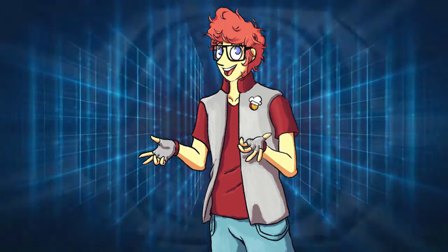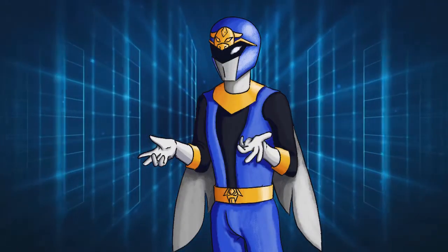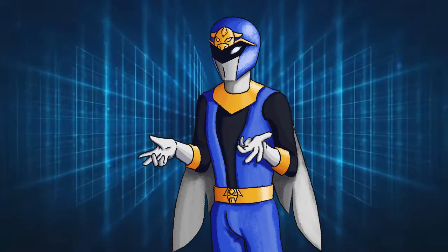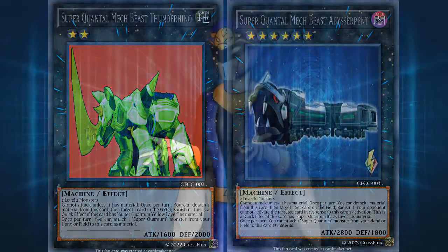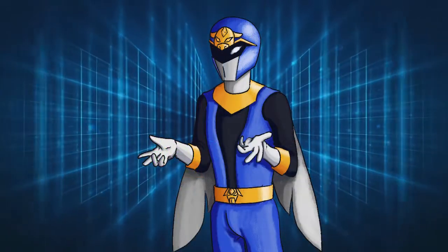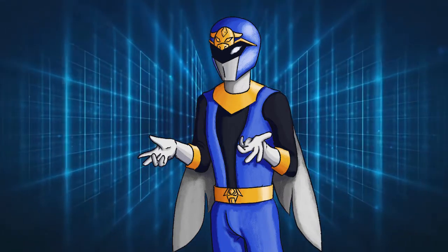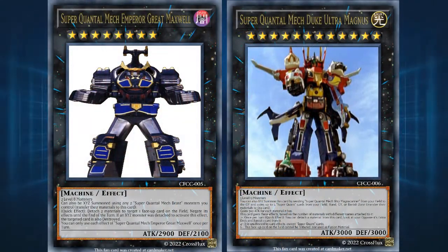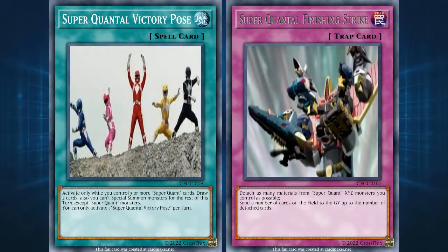It's Morphin Time! Now, what's a ranger without their zord? Let's take a quick look at the machines these two monsters will be piloting. Everyone knows that robots are cool, but robots that combine into bigger and better robots are even cooler. These two zords can combine into their own mech, but all six of the attributed zords can combine into the Ultra Zord. These last few cards are spell and trap support to help round out the archetype's weaknesses as well as giving them another win condition.